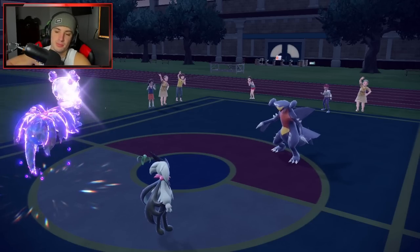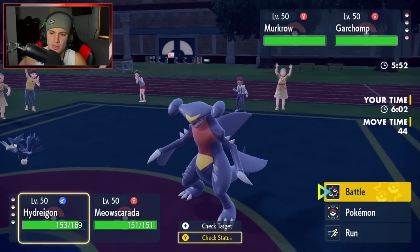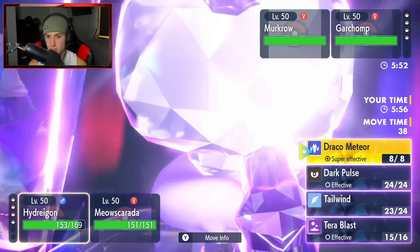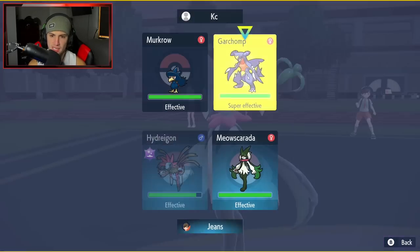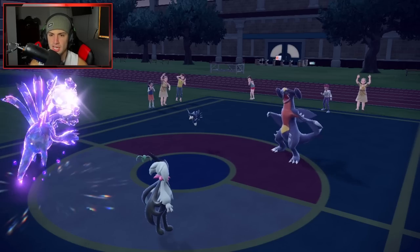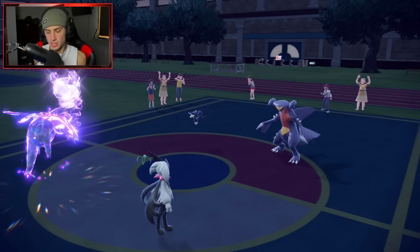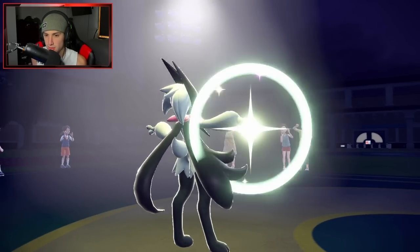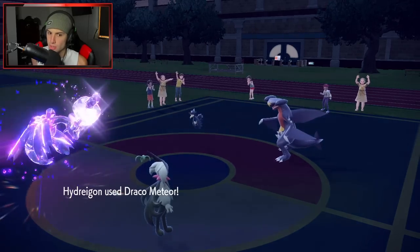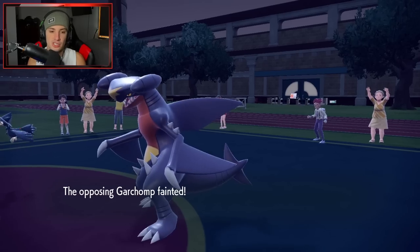Opponent brings out Garchomp — Chompy Chomp. They bring back out Murkrow, which is a little weird. This just seems like we have to double down into Murkrow, but they can't Terastallize. I'm pretty sure Hydreigon can outspeed, unless they have Quash. If Draco Meteor lands, you're dead Chomp — Chomp has to Protect or swap. I'll look to just Draco Meteor it down. Hydreigon outspeeds — bye-bye Garchomp. Not Sashed. Get it on out of here. I don't mind dropping my stats to get rid of Garchomp.